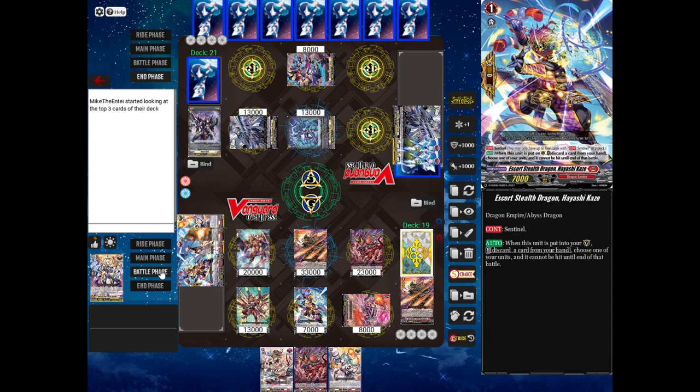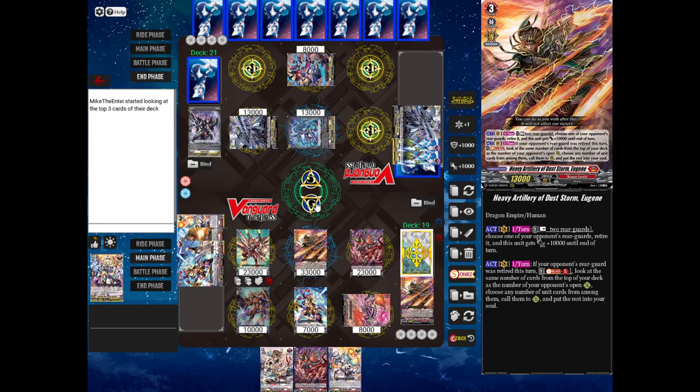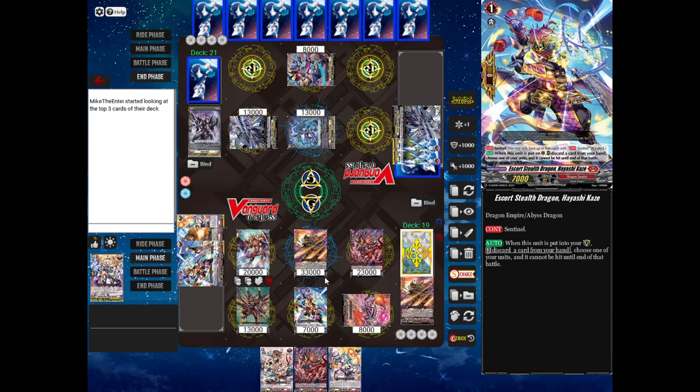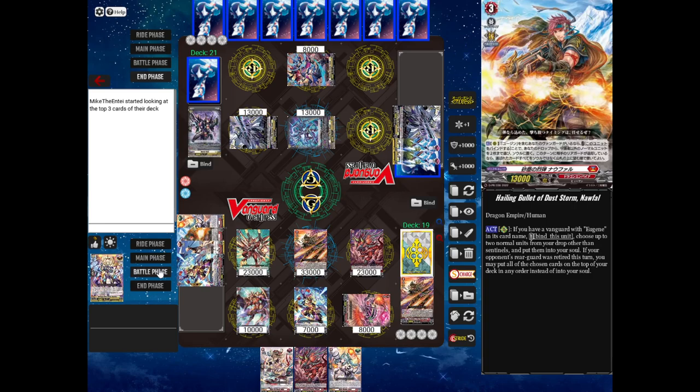Alrighty — time to hopefully win this game. At any time you can swap rearguards within a column, but you cannot swap them between rows. So I can swap Elect Blow and Volcanic Gun Dragon as much as I want, but I cannot swap Hayashi Kaze and Elect Blow. You can also move them between circles even if it's the only one in its column.